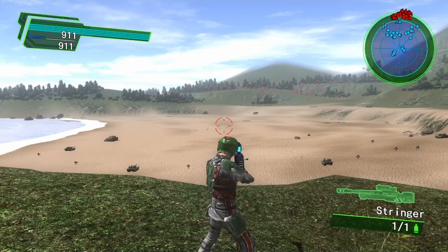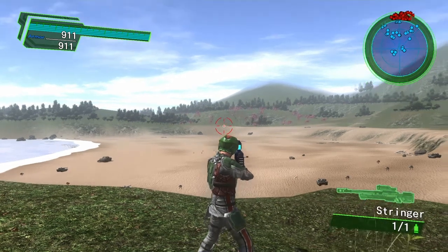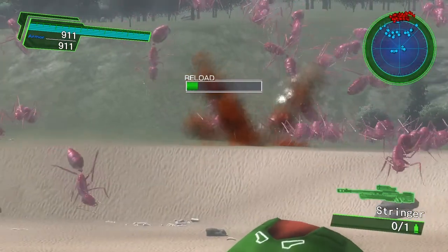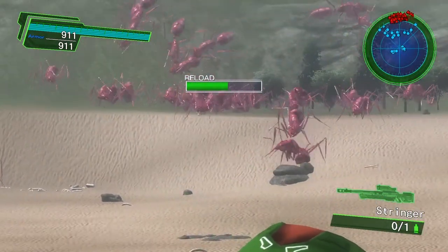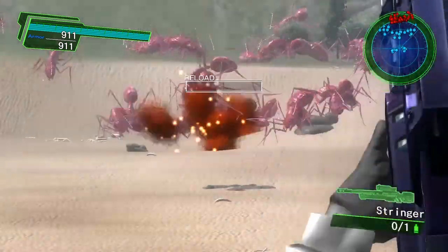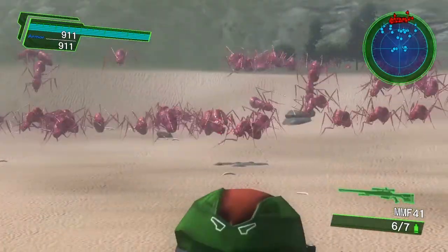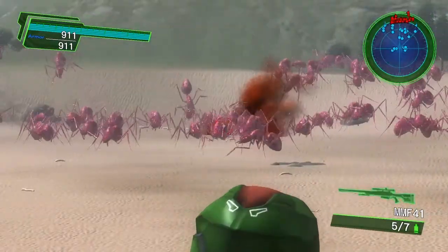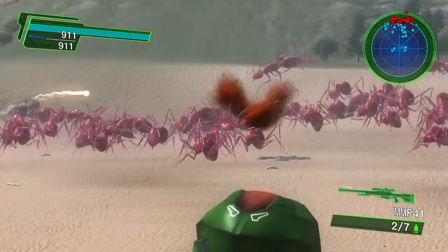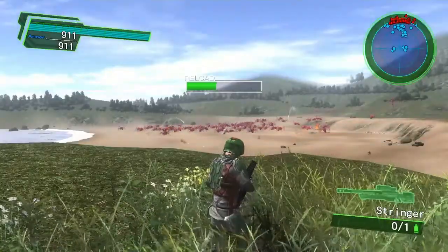Next up we have the Stringer and the MMF 41. Starting with the Stringer — it's got a much better zoom and a very powerful shot, but an extremely slow reload. Next up the MMF 41: the shot is fast but it is not accurate, it goes all over the place. It does have a pretty good range on it.